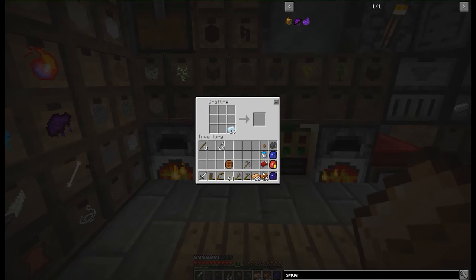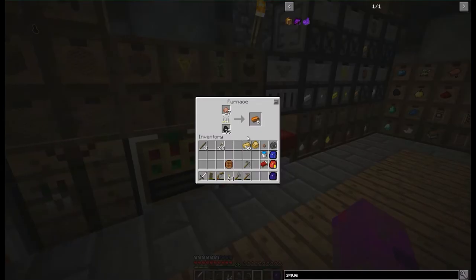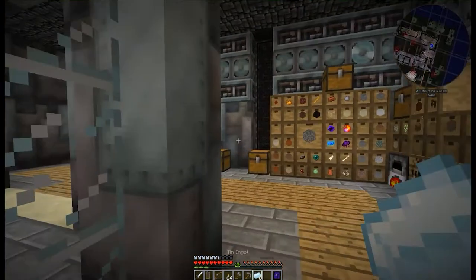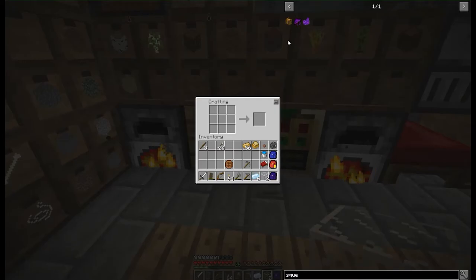One of the first things we have to do before we even begin crafting any actual components is make ourselves a whole load of bronze. I'm not sure if we're going to need quite this much, but we can make the sturdy casing. Over this way I should be able to grab six bits of tin and two bits of glass, and hopefully that should give us a squeezer.